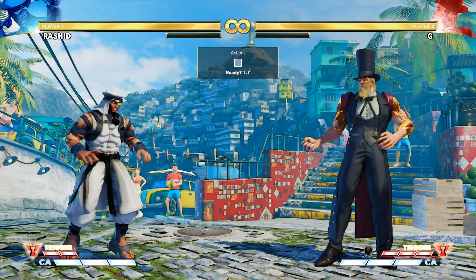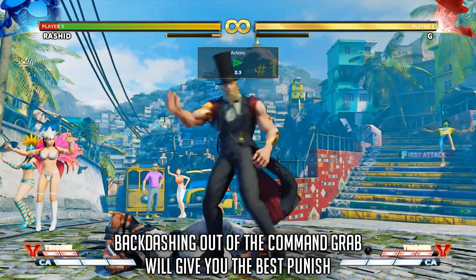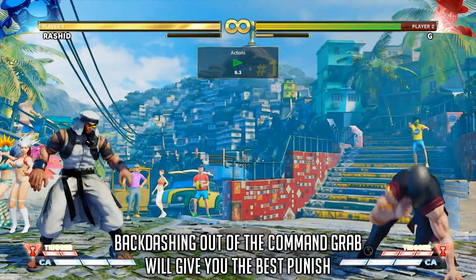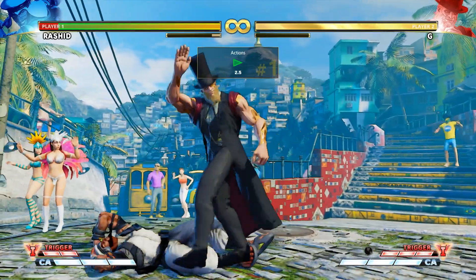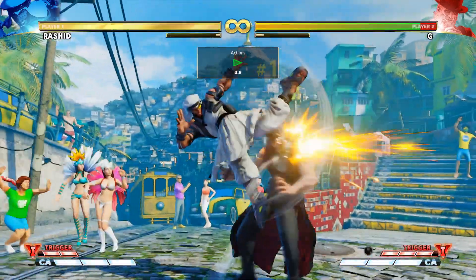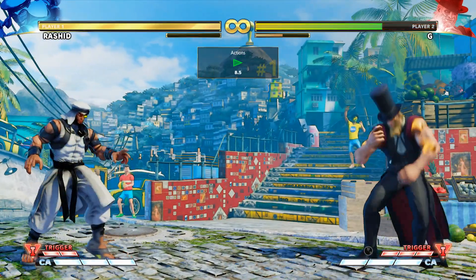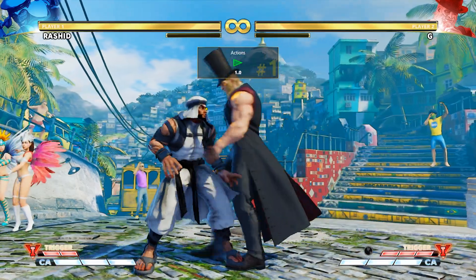So let's talk about punishing G's command grab. G Impact has very long recovery, making it very punishable by the entire cast. Backdashing will net you the best punish, allowing you to jump in on G as it's still recovering. This is usually the best option for the majority of characters. Neutral jumping also works, just like with all other command grabs, and can be a safer option as you're vulnerable to crush counters during a backdash attempt.